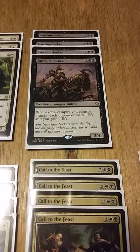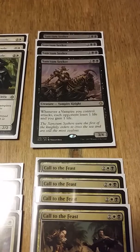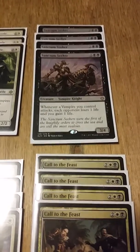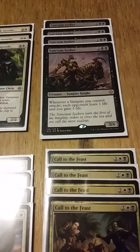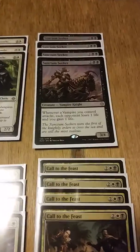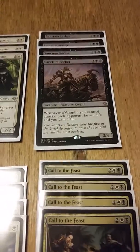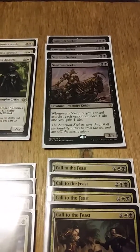Moving on, we get to the deck's true win condition: Sanctum Seeker — two black two colorless for a 3/4 vampire knight. Whenever a vampire you control attacks, each opponent loses one life and you gain one life. If you attack with five vampires, your opponent loses five life and you gain five life, which I think is just nuts and all-around amazing.